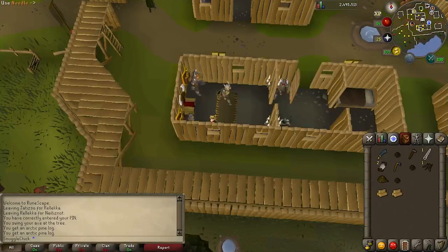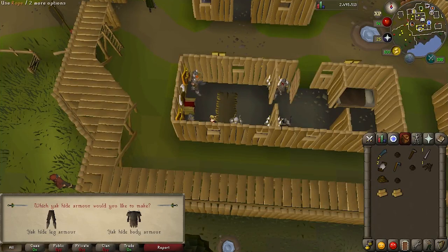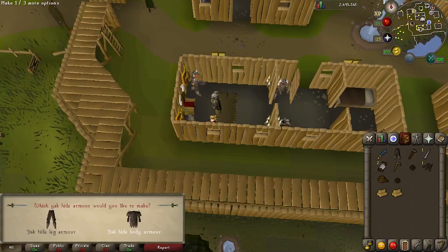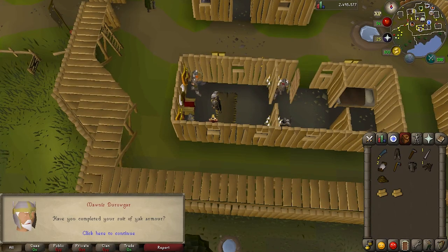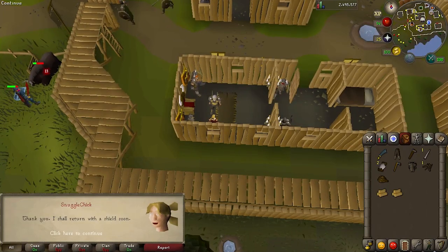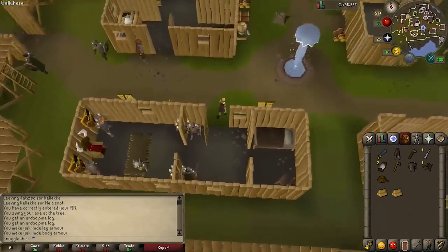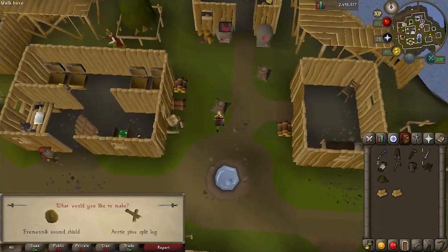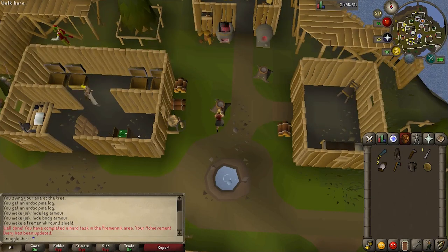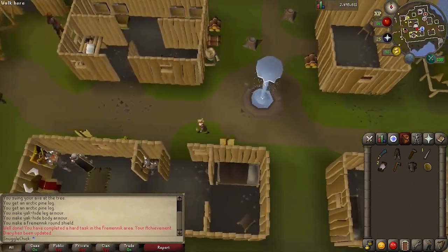With your supplies, go back into the city and talk to Burowgar. You'll give him the document the king gave you. Now we have to prepare for the final battle with the trolls, which involves equipping yourself with traditional armor of Neitiznot. Thakgraf says go get some yak hide — if you've already got your yak hide armor just skip this, otherwise have him cure your yak hide. Then use your needle on the cured yak hide and make leg armor and body armor. Talk to Mawnis again who says you need to make a Fremennik round shield — go to the stump and click it to get the option to make one.